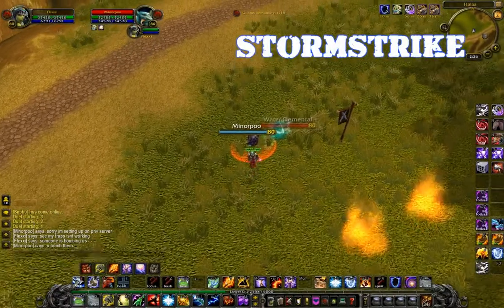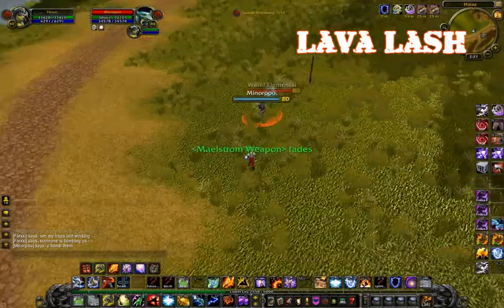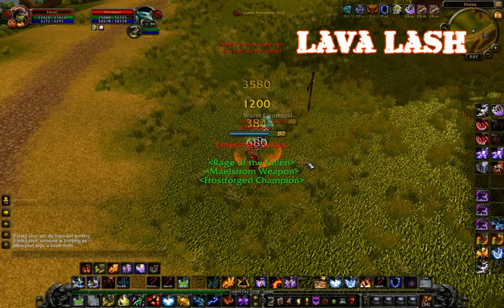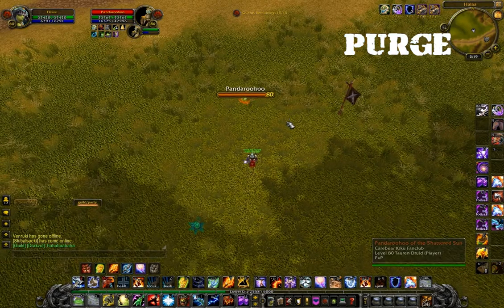I'm going to start with Storm Strike, which is bound to Mouse Wheel Down. It's the first melee ability I use when I get close enough to a target. Next is Lava Lash, the new big burst attack for Enhancement Shaman in 4.0, which is bound to Mouse Button 5. My favorite ability, Purge, is bound to Mouse Wheel Up.